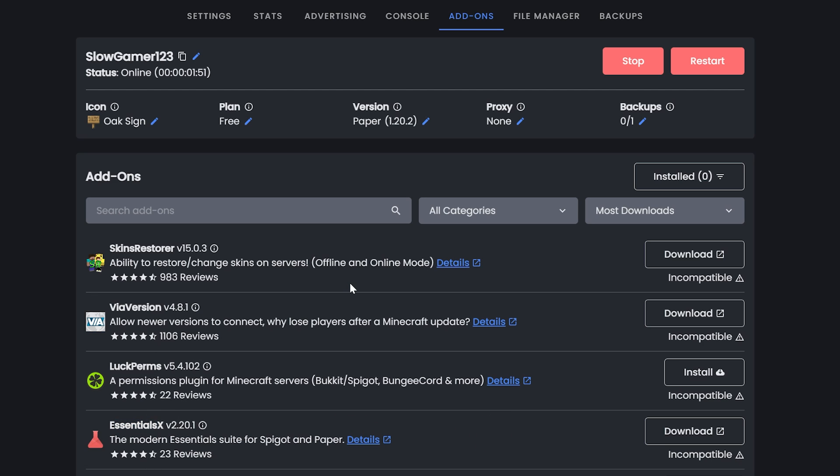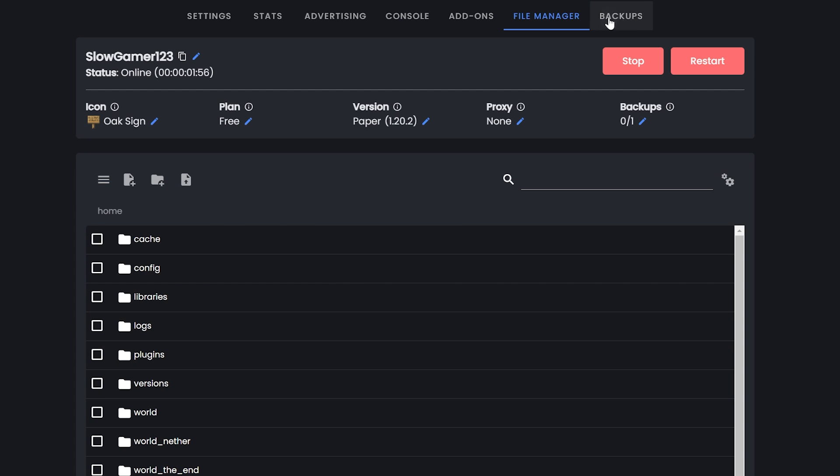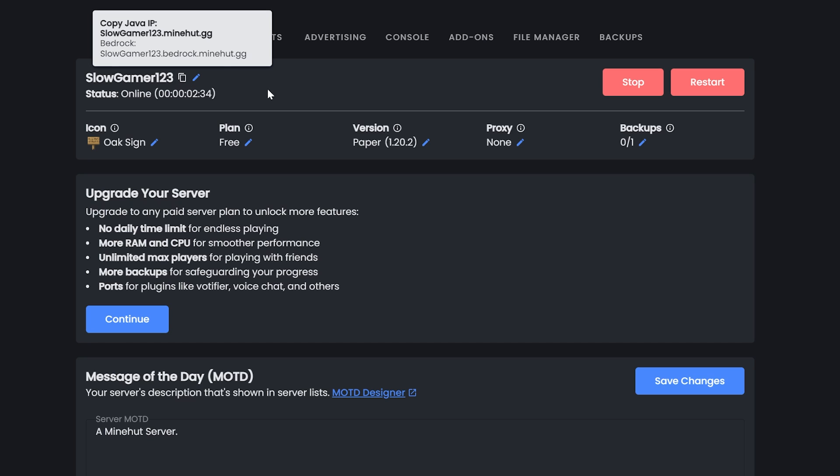You can see EssentialsX and add plugins if you want. There's also a file manager to manage your files and custom plugins, plus backups. To see your IP, just hover over the little icon, and right there you can see it — mine is slowgame123.minehart.gg. You use that to join your server and share it with friends. That's how you create a server on Minehut.